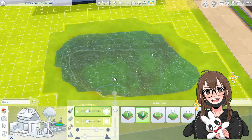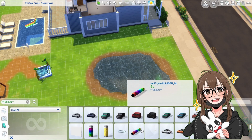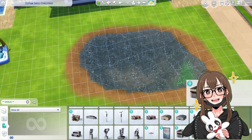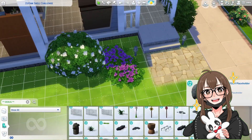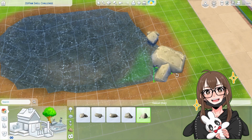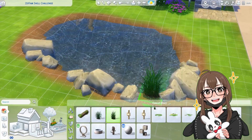I was debating on whether to make the pond look murky or like a clear body of water. I went with clear because people actually take care of their ponds. I also thought about adding the Get Famous pond so you could add sharks and stuff, but decided against it because it didn't look right in my opinion. So I just added more foliage around it - though you'll see I get rid of some of those because they didn't look right either.